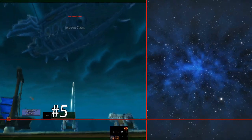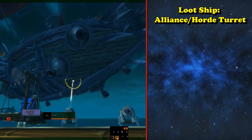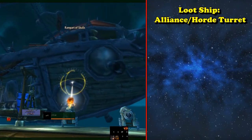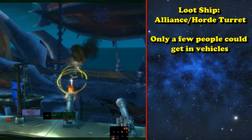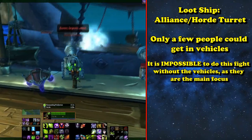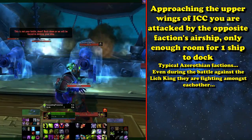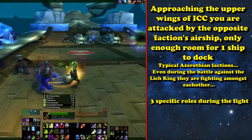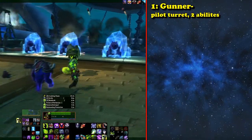And at number 5, we go back to the icy north, but this time for the Loot Ship — better known as the Icecrown Gunship Battle. This fight, while mostly about players, has a very heavy focus on the vehicles, as without them this fight would literally be impossible. Starting the fight, you take off on your faction airship. There are three roles people can take as the other faction airship approaches. First being the turrets, with only two buttons.